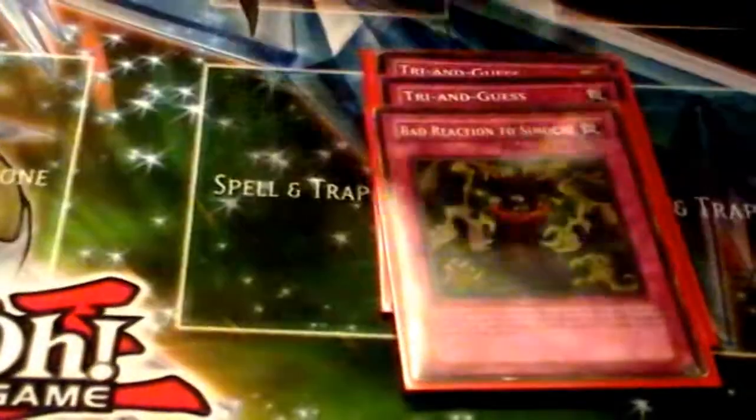The other traps are 3 Bad Reactions to Simochi. Same thing like Nurse Refickle — also known as Dark Lord Nurse Refickle. Any life points that you gain actually deals damage instead. It's a continuous trap.